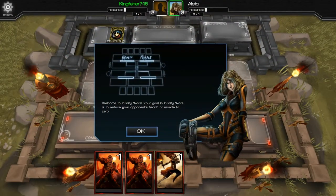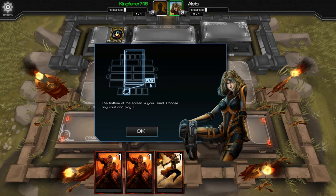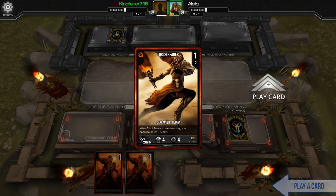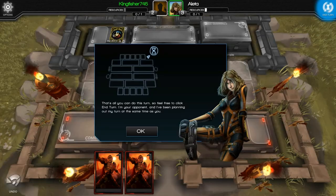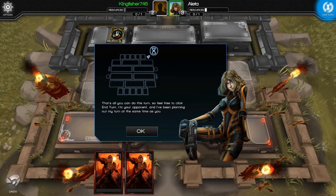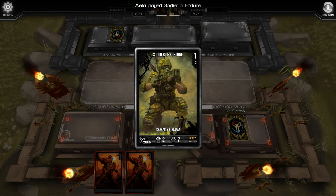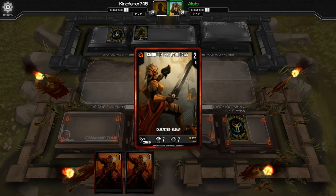The objective is pretty simple: reduce your opponent's health or morale to zero. At the bottom of the screen you see your hand and can choose any card to play, though some cards you won't be able to play right away. All of these cards have a one-cost, so that's why we can play them first turn. After you click a card you get a close-up look, then you click 'play card' to place it — usually in the support zone. Your number of resources starts at one and goes up by one each turn.